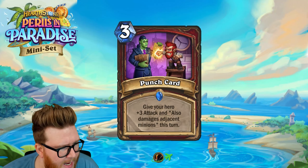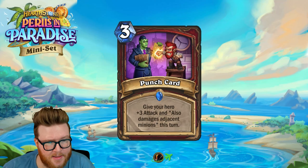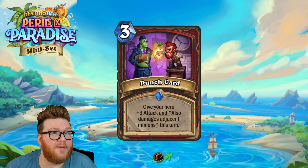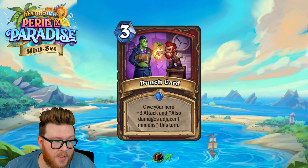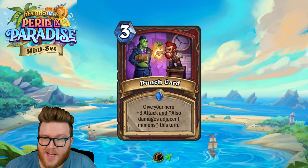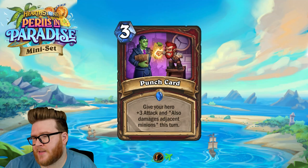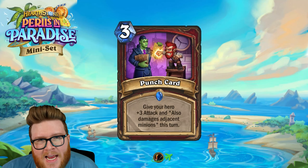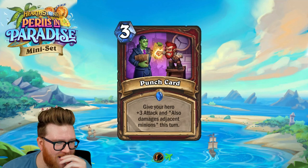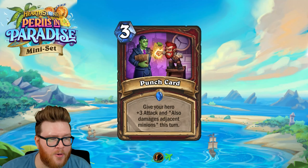Next up is the Punch Card — a three mana spell that gives your hero plus three attack and also damages adjacent minions this turn. It's a pretty effective mid-game AoE, especially as you combine it with a weapon. With even a three damage weapon — like Craftsman's Hammer, which gives you armor with every attack — this becomes a six damage AoE that handles a lot of mid and late game boards really effectively.